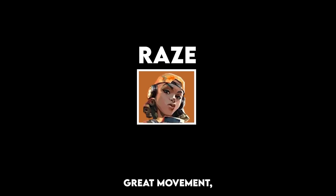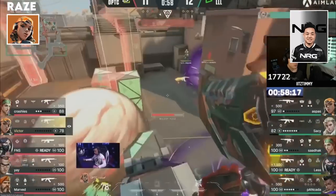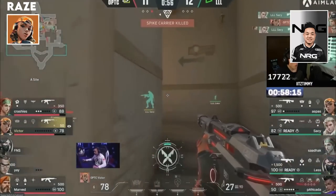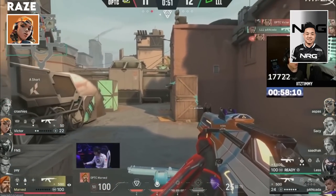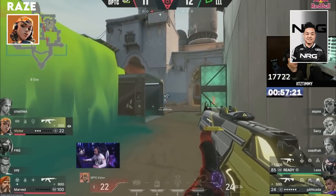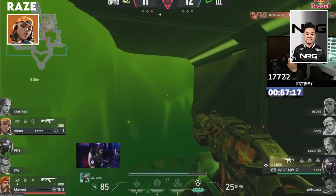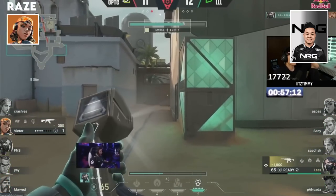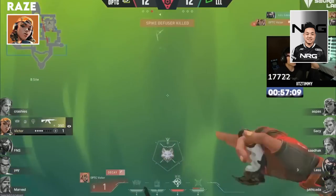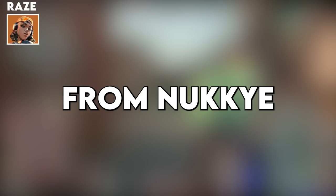Raze has great movement potential, making plays with Raze is common. The honourable mention goes to Victor with his Ace vs Loud — Victor's killing them in the back lines, has to hold the elbow. Oh, we're done — he's going to go in! Oh my god, good job! But the top pick is a legendary Ace from Nukia.